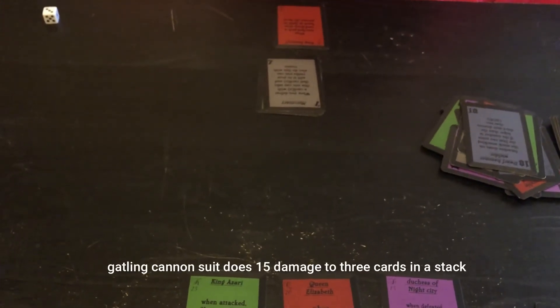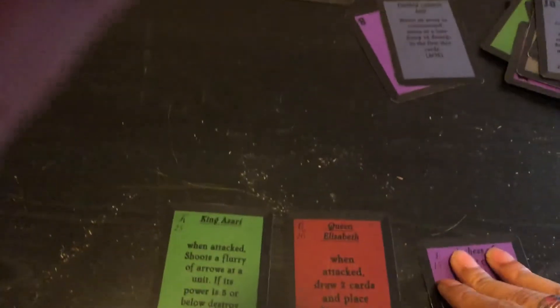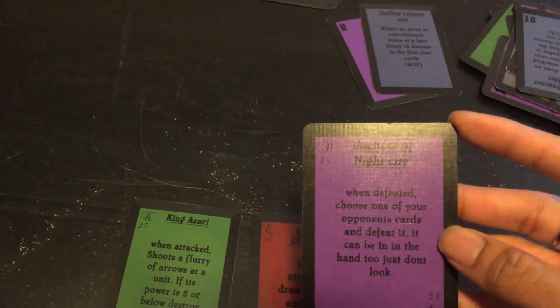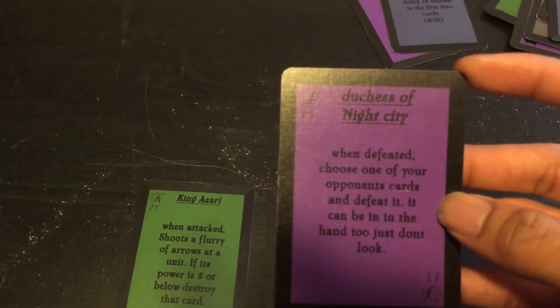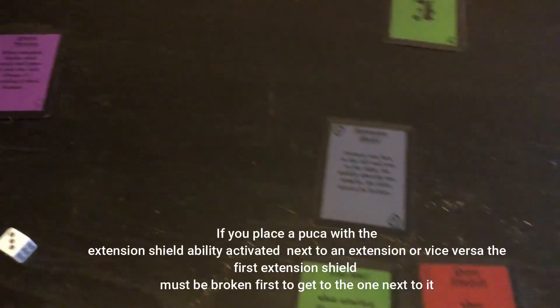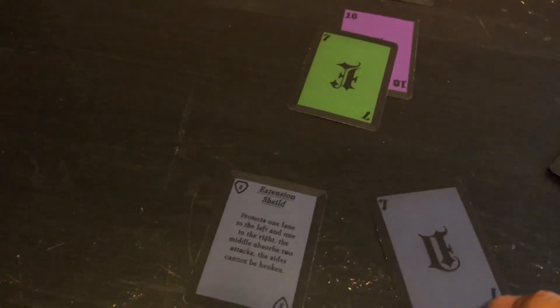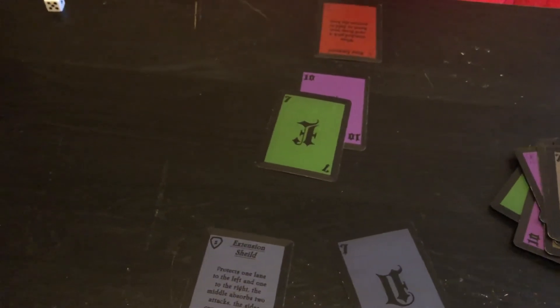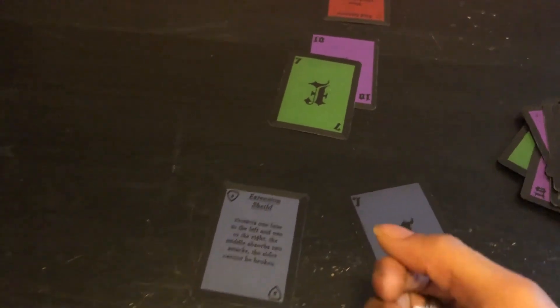It's my opponent's turn — she's going to use a Gatling Cannon and her eight to attack my duchess. Since she's attacking my duchess, I can activate my ability: when she's defeated, I can choose one of the opponent's cards and defeat it — even from the hand, though I won't be able to look. But I'm not going to do that; I'm just going to attack her mercenary and defeat it. I'm going to place Extension Shield down — it places a shield to the right and one to the left, and you have to hit it twice to deactivate it. Now I'll attack her seven with my seven. When two cards are the same number, you can challenge your opponent to see who defeats who.